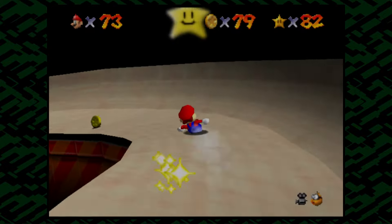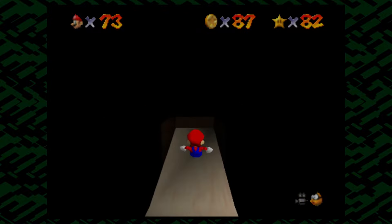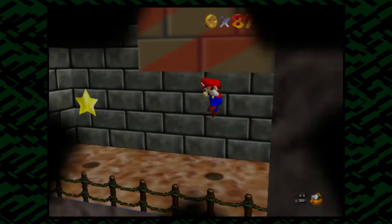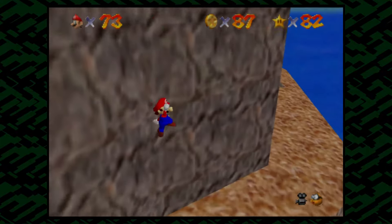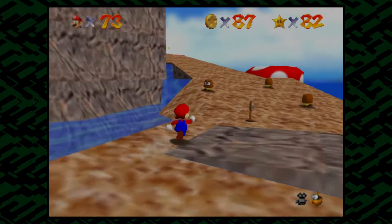This is the tricky part. There we go. As you can see, there's plenty of coins here that we can get. So we go here to do the 100 coin star. We're not going to be grabbing this star yet, because there's a little trick that we're going to do to get that here in a little bit.